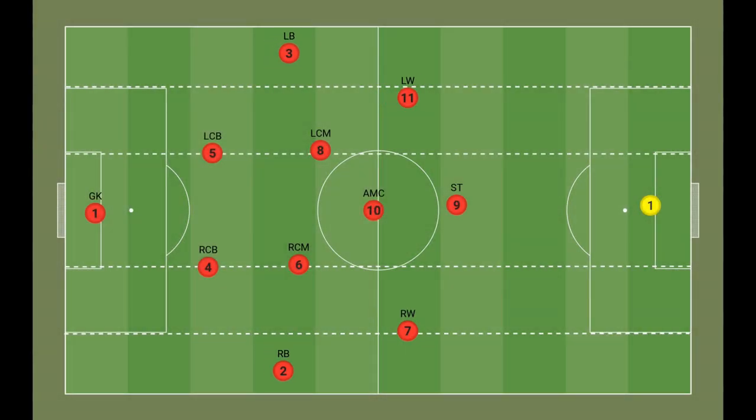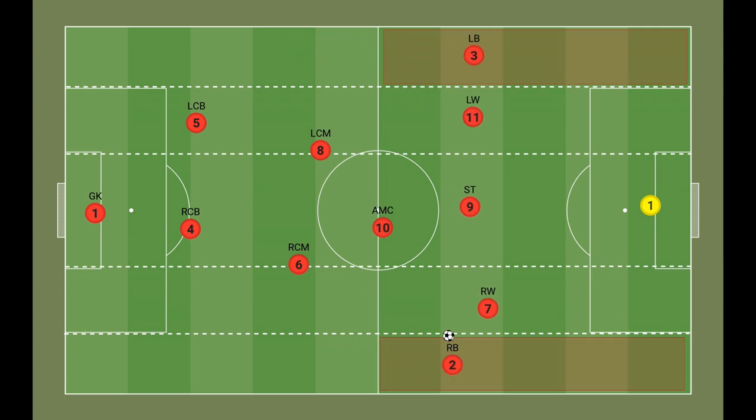His favoured formation is the 4-2-3-1, which is used for better coverage and width. One of the full-backs of the four-man defence line would always help with ball progression, while the advanced wide players would also be used as inverted wingers. This achieves width but also has players who constantly occupy the penalty area and act as a direct threat. While he wants coverage out wide, Sassuolo rarely rely on crossing in their attacking actions.